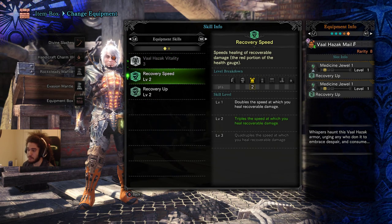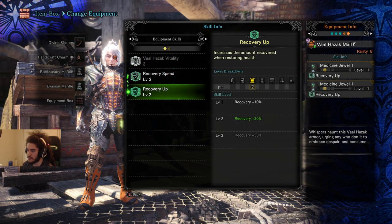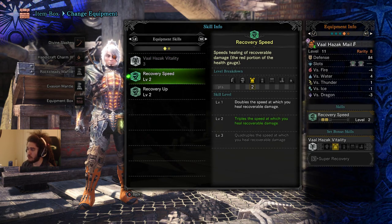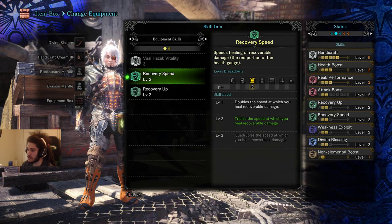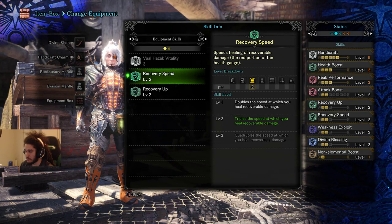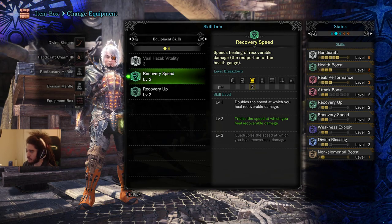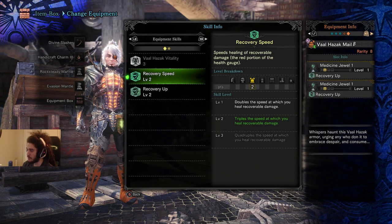The Valhazak chest piece gives you Recovery Speed, which is really, really good - you'll see why very shortly. With our current skills you can see on the right: Handicraft 5, Health Boost 3, Peak Performance 3, Attack Boost 2, Recovery Up, Recovery Speed, Weakness Exploit, Divine Blessing, and Non-Elemental Boost.